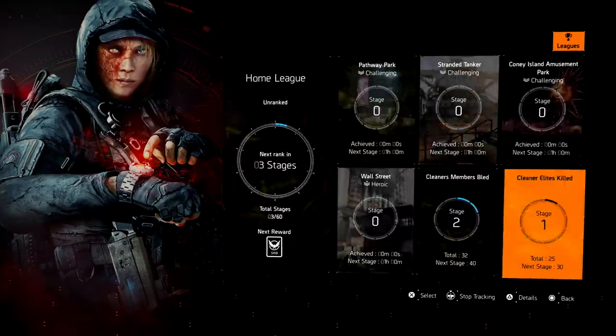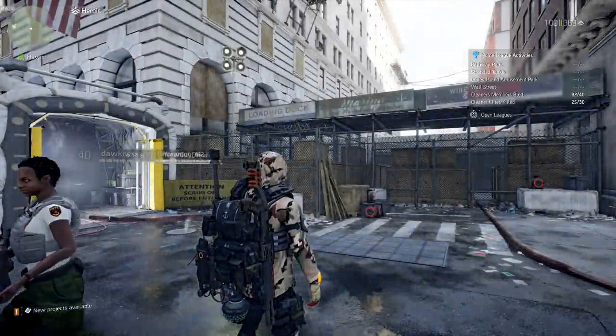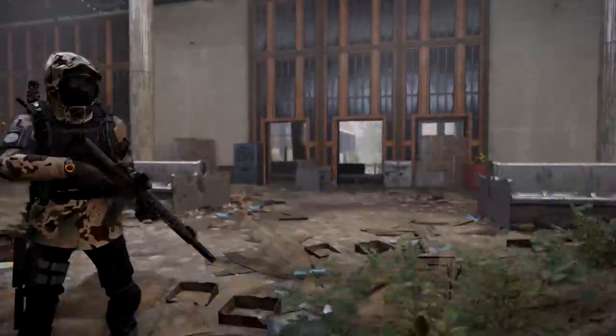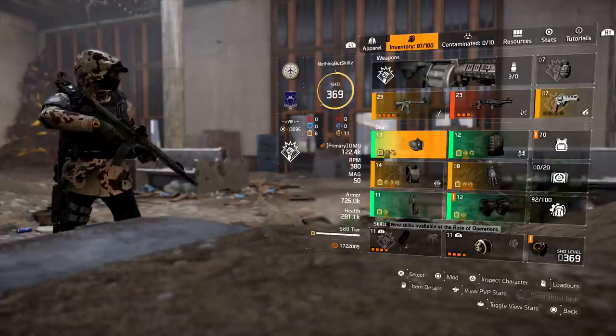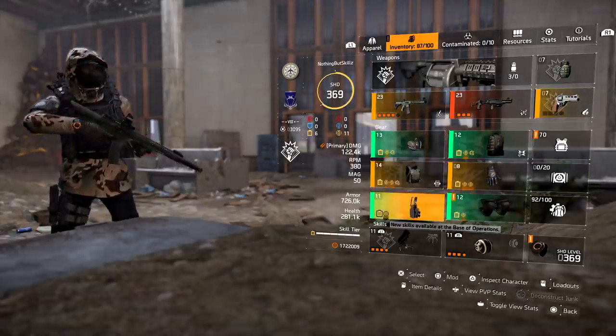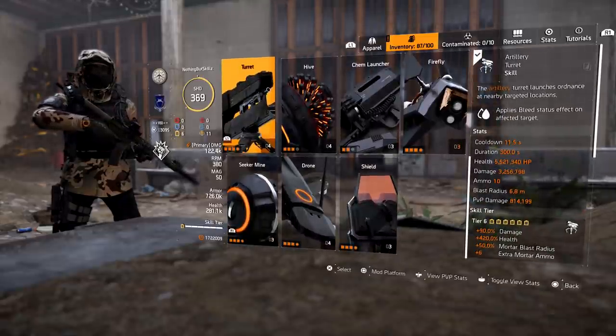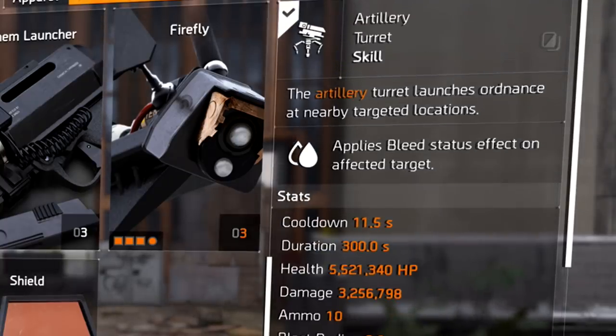For Cleaners Elites Killed, I recommend don't worry about that until you've completed the missions, because a lot of those missions have cleaners in them. But once you're ready to make those cleaners bleed, I recommend putting on a Hardwire build. The reason you want to run this type of build is because it still puts out a lot of damage to help you complete control points — and control points are going to be the best. Put on this Hardwire skill build using the mortar.